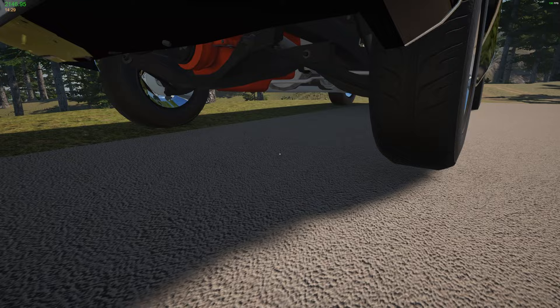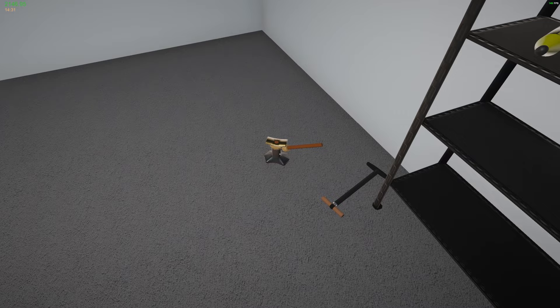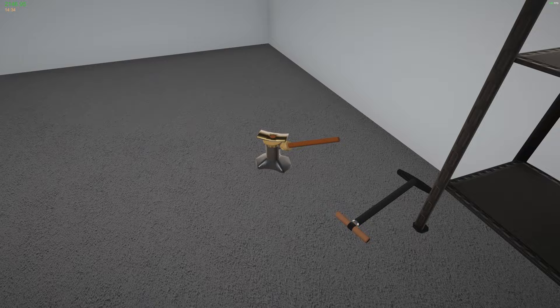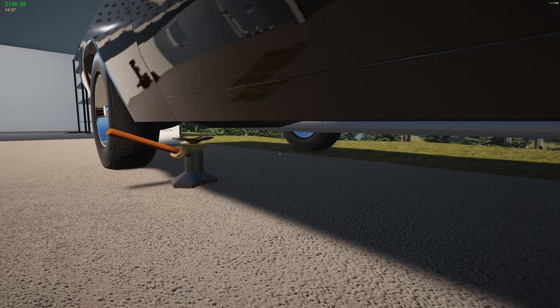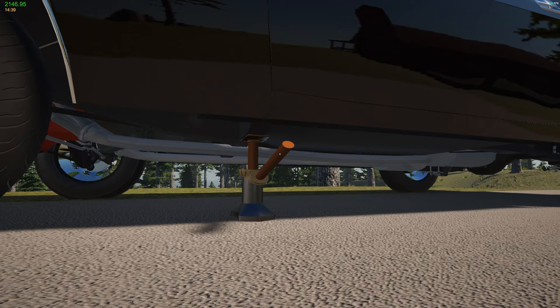We do have a jack. Let's grab the jack real quick. Come on — oh it was raised. Let's go at it from the side. Where's the frame? Oops. Right here — yep, okay. It doesn't go very high; I have to buy a floor jack. Let's get the wrench — I know I didn't put that back in my bag.